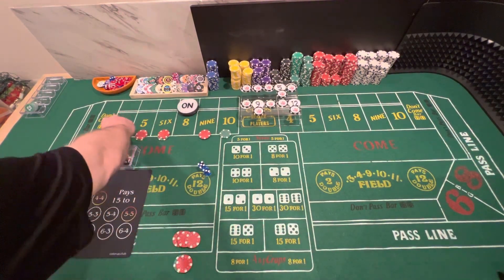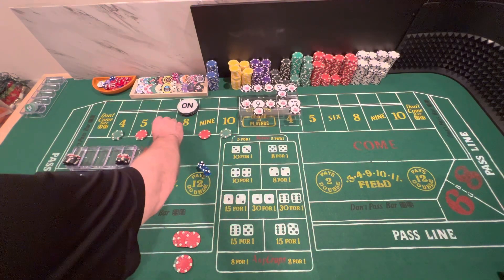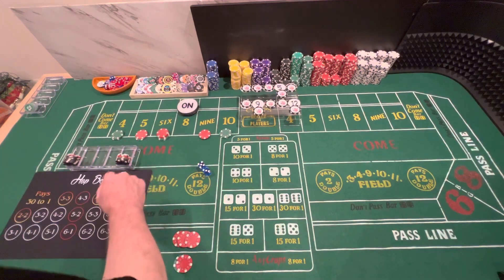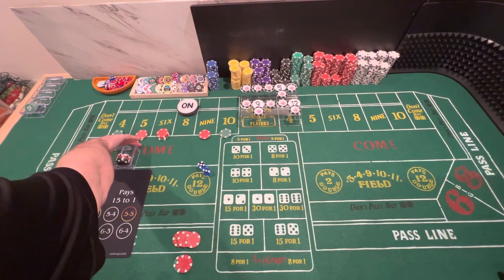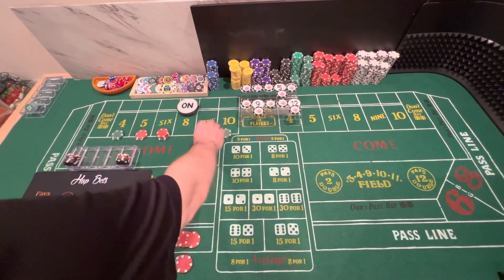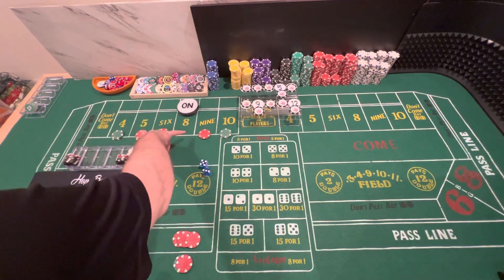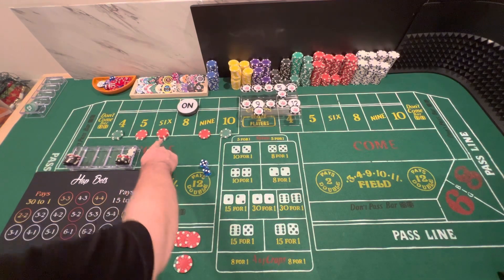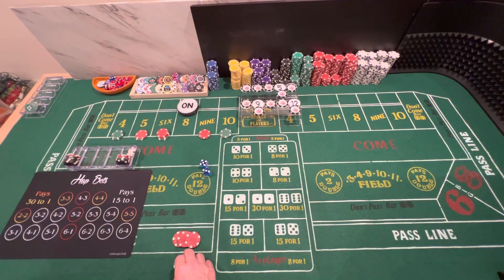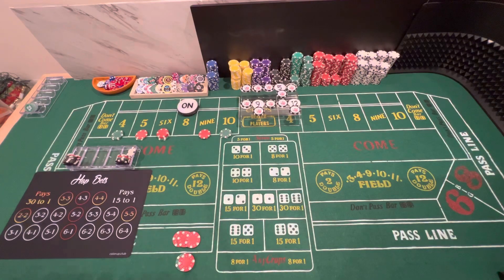We're going to bring this $30 from the 8 behind as odds on the pass line. We're going to press the 4 and the 10, and press the 6 to $60. So right now we have 75, 75 — that's 150, 160 — we have 220, and then 250 on the table, excluding the pass line. We're trying to get on our way to $640 on the table.